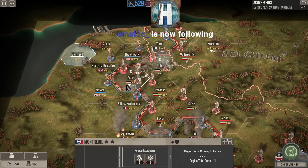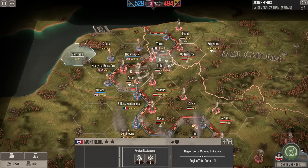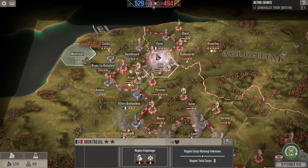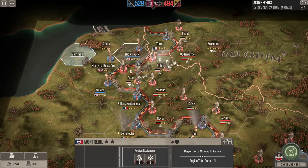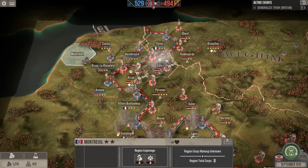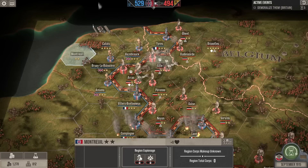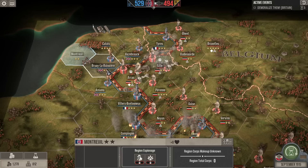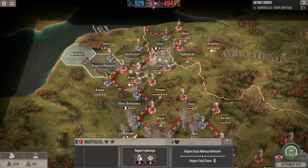We have taken Arras from the British and extended the front further west. It has lengthened our own front line and created a bit of a salient for ourselves, but it's also extended the Ypres salient, and perhaps opened up the opportunity — if we were to be very successful — of cutting off the allies in the north from their supply point at Calais, where all British reinforcements come in along the channel ports.